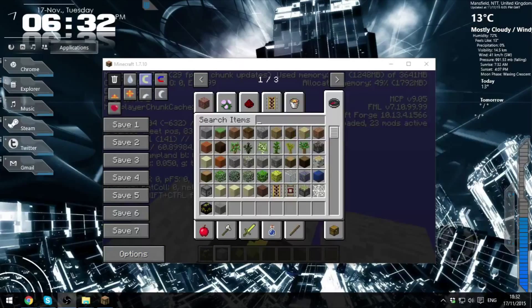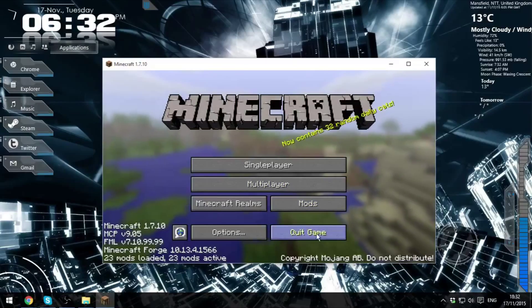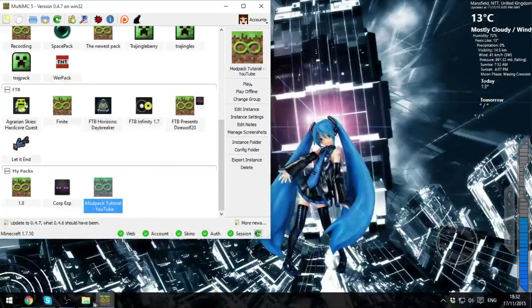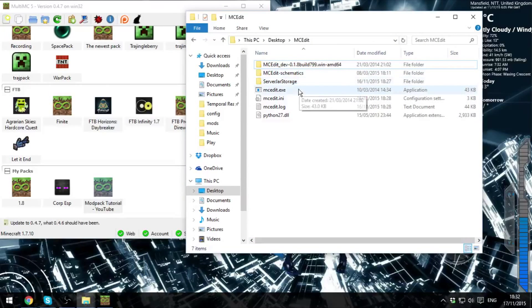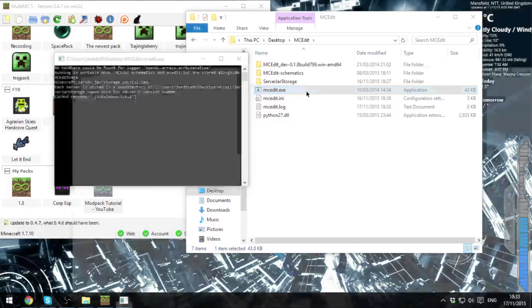And that's that done. Next up we are going to exit out of our world and we're actually going to do some world editing. Right now it's going to look ugly, but whatever. If you've got MCEdit already installed, great. If not, I will probably have put a link in the description. So you want to open up MCEdit, which will take a minute because it's not the fastest of things.